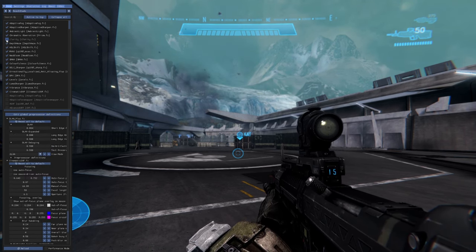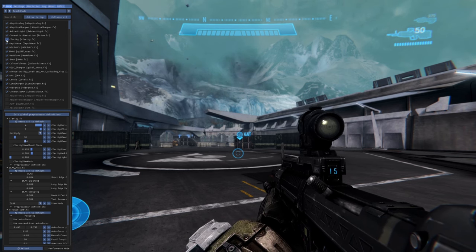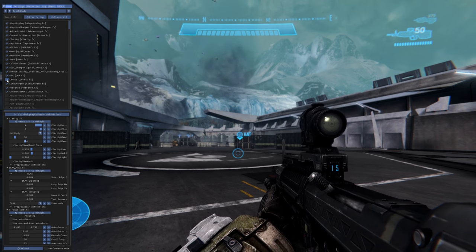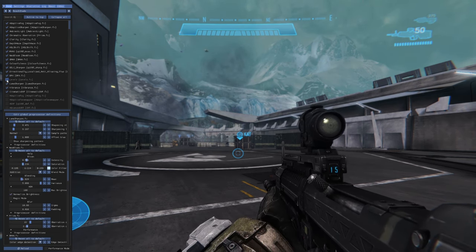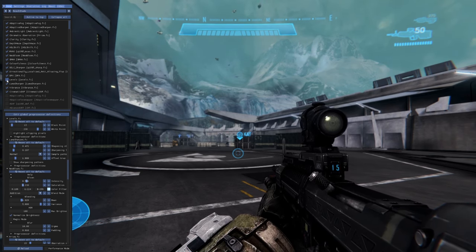The clarity option really helps bring out those bright colors and darken the darks. Similarly, adjusting the levels makes a massive difference — with levels on versus off, that alone really changes the visuals of the game significantly.